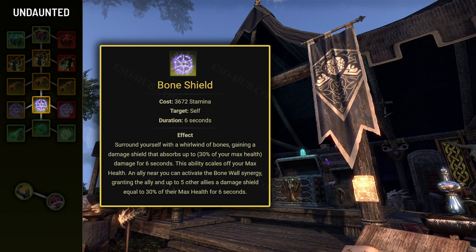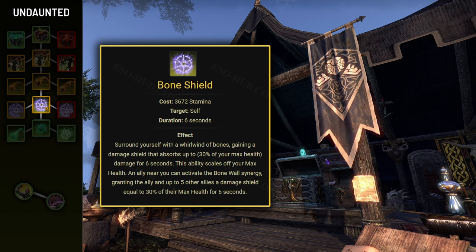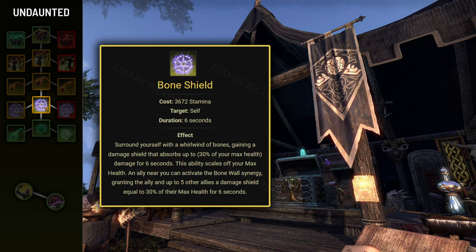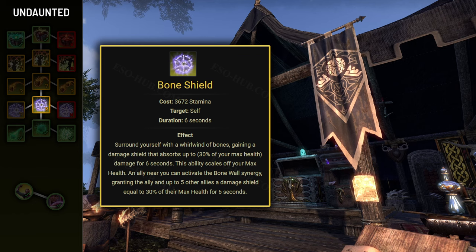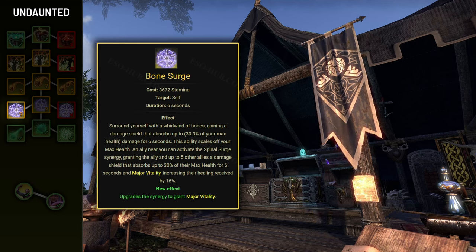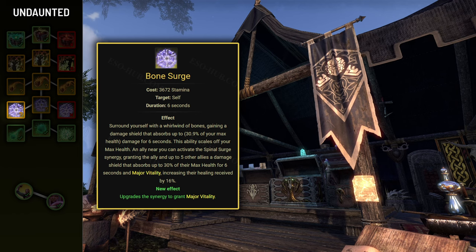Next skill is Bone Shield, granting a damage shield equal to 30% of maximum health. It also grants allies a single use of the Bone Wall synergy, which when used provides them and up to 5 other allies a damage shield equal to 33% of their maximum health. Note that if you receive the shield from someone else using the synergy, it will trigger the 20-second cooldown for you as well, so you can't have allies use it one by one. I recommend the Bone Surge morph, which changes the synergy to Spinal Surge — providing the damage shield and granting everyone affected Major Vitality for 6 seconds, increasing healing received by 16%, which is a rather rare buff.